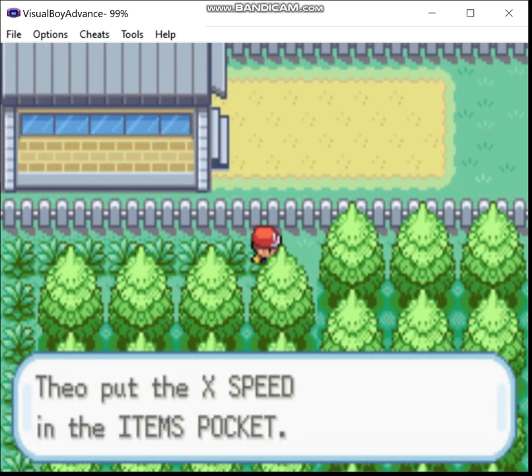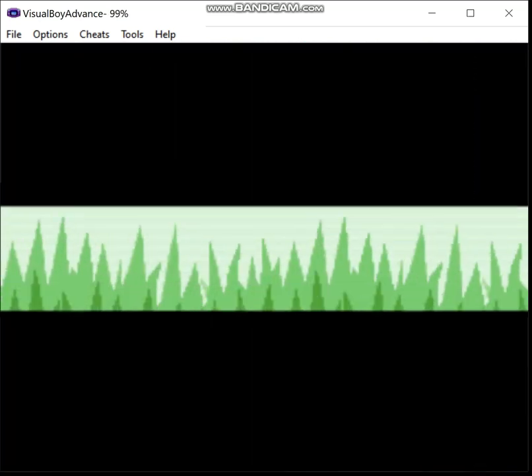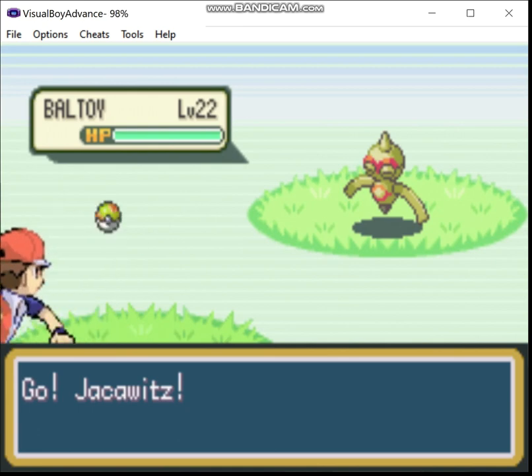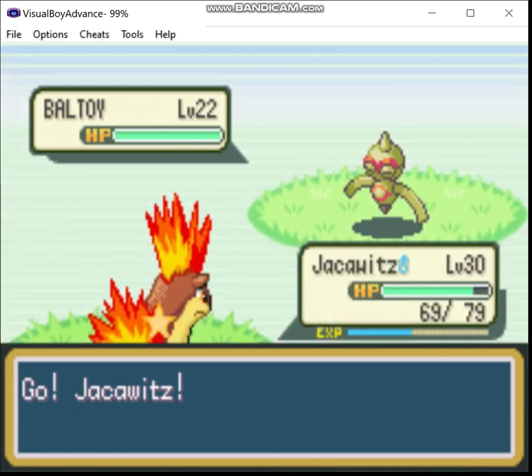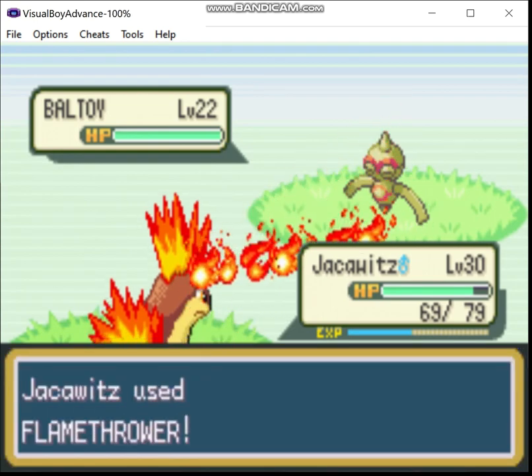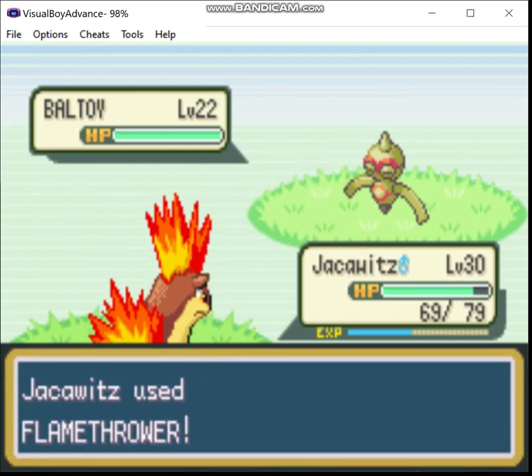He'll use an X Speed. As I found in the last run, X items can actually be useful — but X Speed probably not. X Attack and X Special Attack, Dire Hits though — yeah, those can be useful.